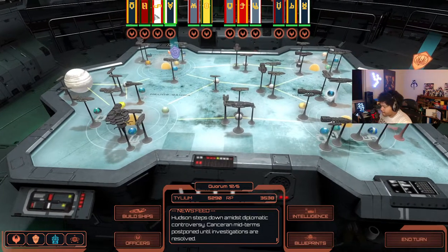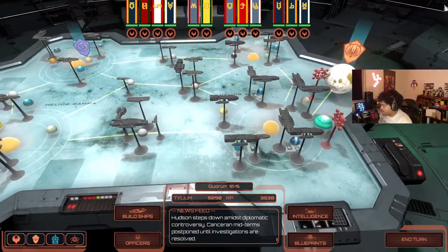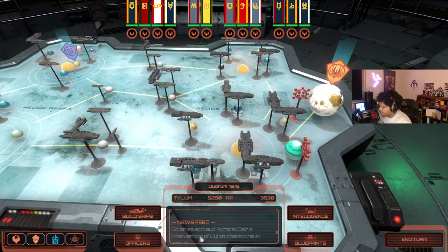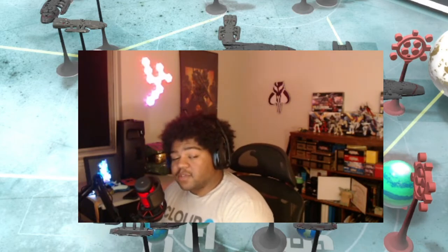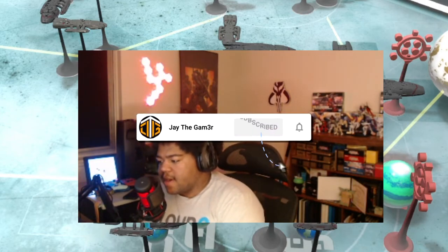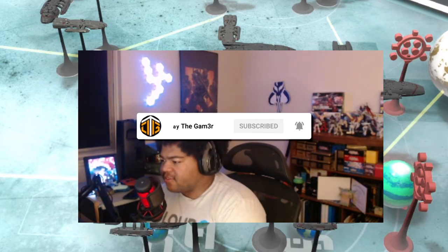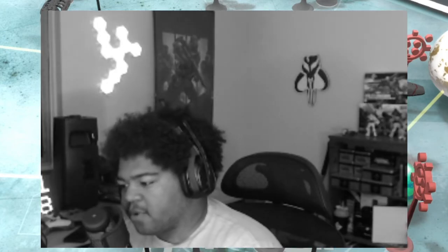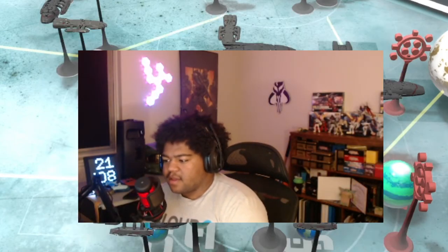We'll first disrupt the Cylon fleet's mustering point outside Marathon's atmosphere - then we can launch a direct assault on Clothis's base. This is our opportunity to close out this war. Good hunting, Commander. Intelligence says this is a regular muster point for Cylon fleets - expect heavy resistance. In the next episode we'll take on Marathon. Hudson steps down, admits diplomatic controversy - Canceran midterms postponed until investigations are resolved. That's gonna be it for this episode - thank you for watching, leave a like, subscribe, and I'll see you in the next video.